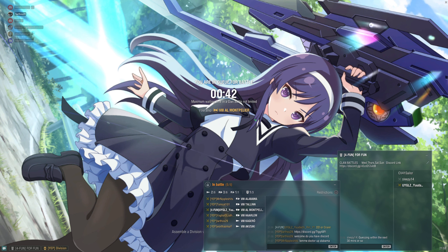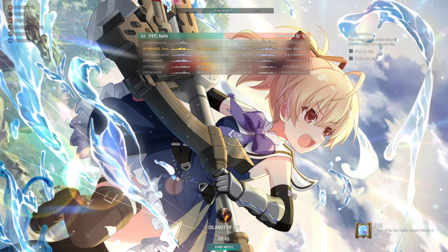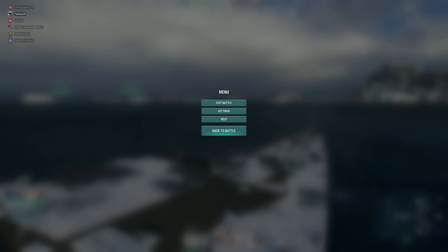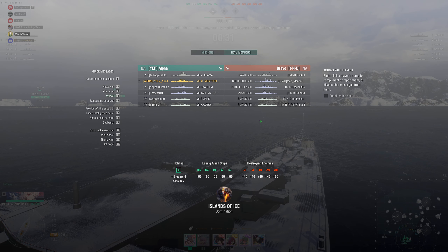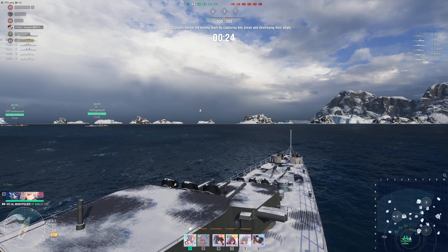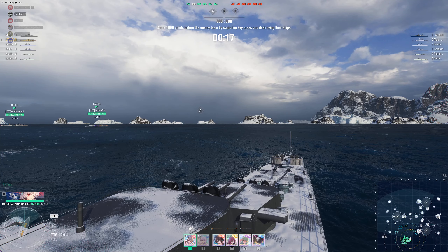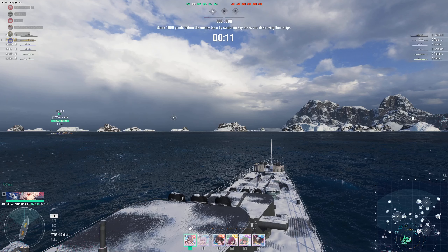Our team: Garrowak, Zuki, Harlan, Talon, and Alabama. Enemy team: Shareboard, Prince Oigan, Amalfi — Amalfi's got radar. Prince Oigan is a German disc cruiser so no radar. They also have two Akizukis and a Hawk — the Hawk's a light battleship from the British line, kind of a shitty battleship.